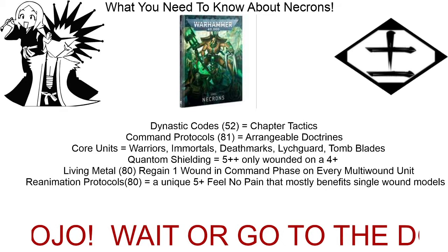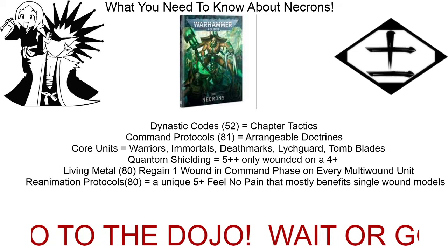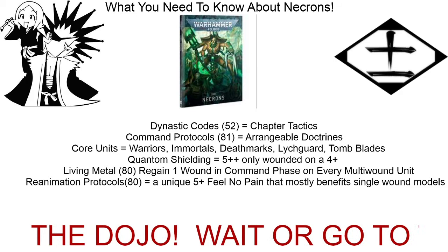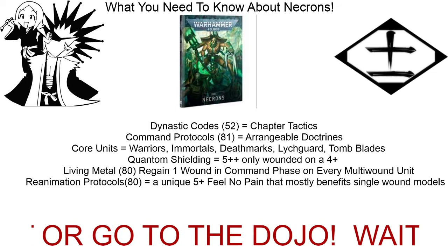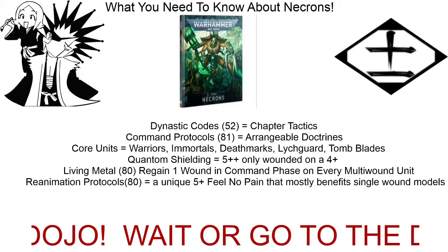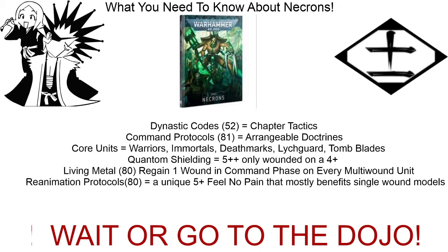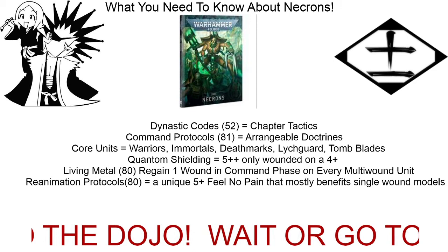Deathmarks can now take the role that immortals had in the previous codex and they can do it better because they hit on a 2+. They can sit on an objective using the objective secured rule — and importantly, they can shoot at characters. They ignore the Look Out Sir rule.